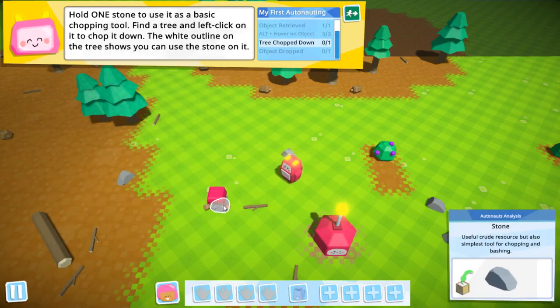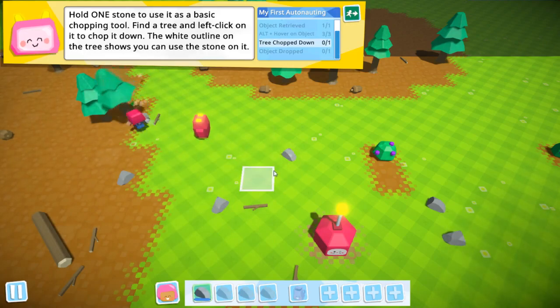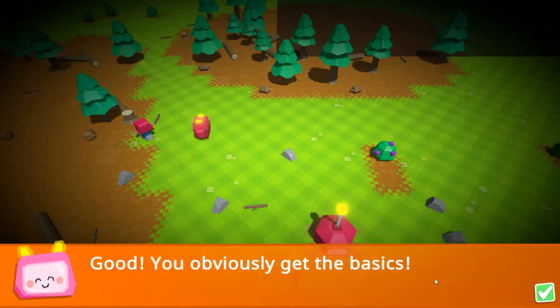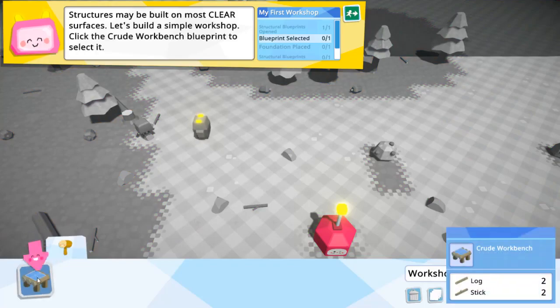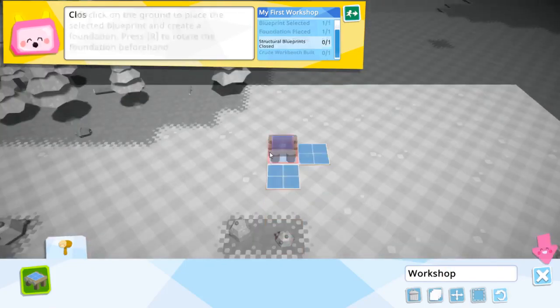It holds one stone to use it as a basic chipping tool. Find a free... okay, so just bash the tree. We don't need the stone right now — right click. Good. As your technology evolves you unlock blueprints to build structures, machines and more. That's basically the game — to automate your systems and so on.